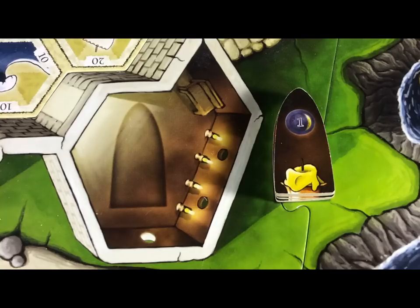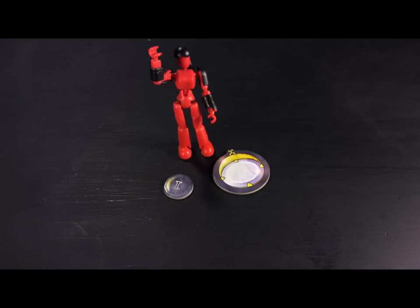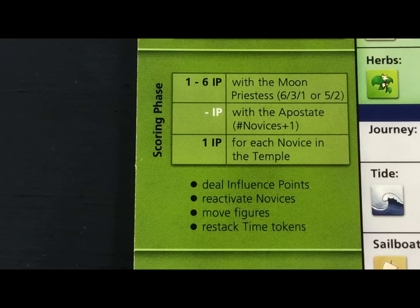Once the last time token is turned over the action phase is over. The player who turned over the last one gets an influence point and the player to her left gets the start player figure for the next round. Now you can begin the scoring phase.